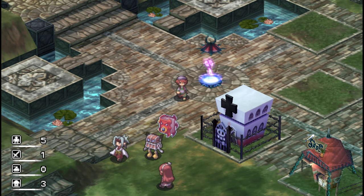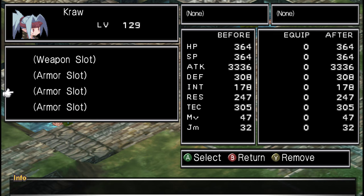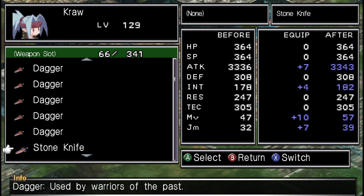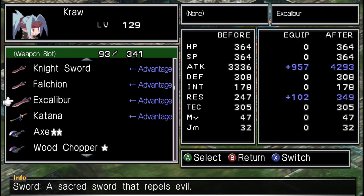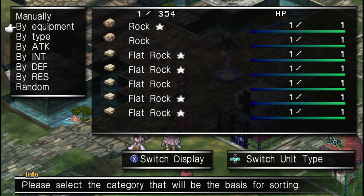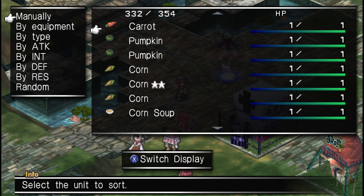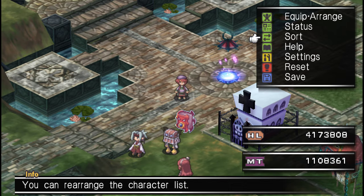Before I can do that food dungeon I have to do a tiny bit of legwork. Let me sort items by type to see how much food I have. I've got about 270 total, so we need to farm some more food.